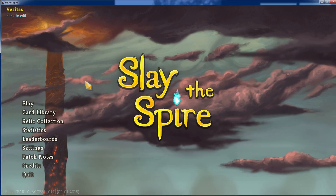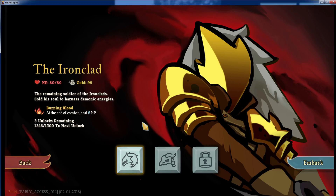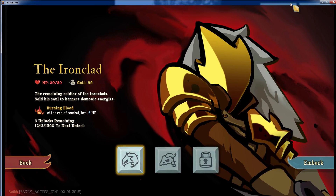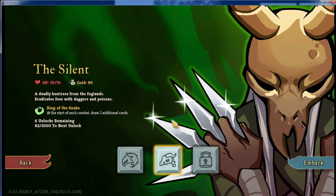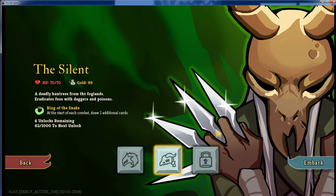I figured I'd give it a shot. I don't proclaim to be very good at this game, but it's fun and maybe you guys will try it out. So here you've got the Ironclad, kind of like your traditional warrior. He starts out with 80 health and these are called Relics — at the end of combat, he heals for 6 HP. The other one is the Silent, kind of like your rogue class. It starts out with less health, 70. His Relic is: at the start of each combat, draw two additional cards, which is pretty cool. I found him to be far less tanky, but I kind of think the Silent's fun to play with — he has better combos. So let's try that.